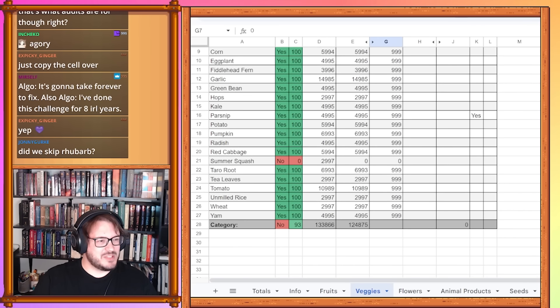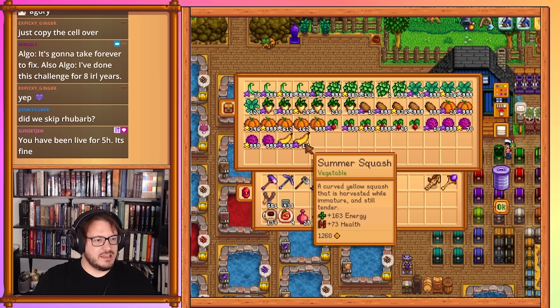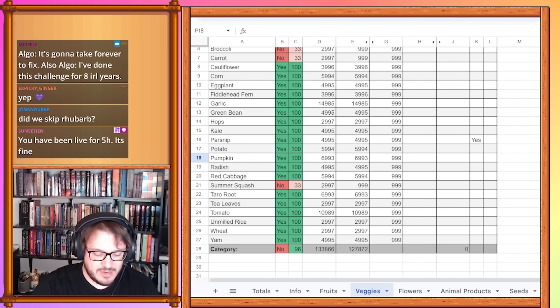On to veggies. We have some things we've got to deal with, but they should all be done. We've got 999 carrots, 999 broccoli, and 999 summer squash. I can assure you I did all the artisan goods as well, which will come in time. I'm going to go ahead and write these in as completed stacks.